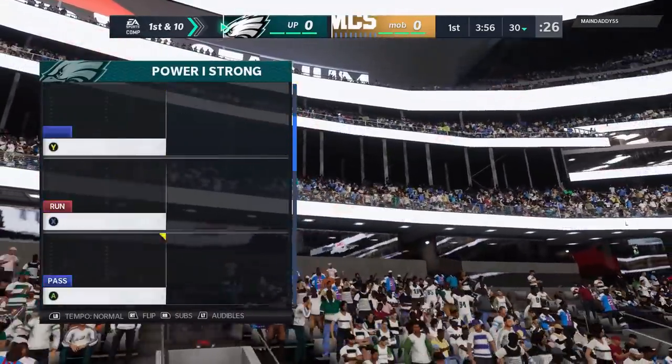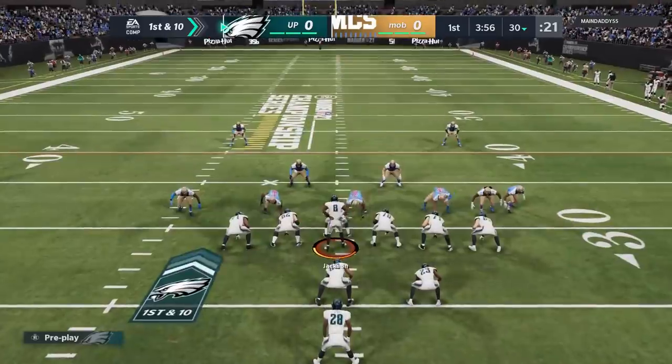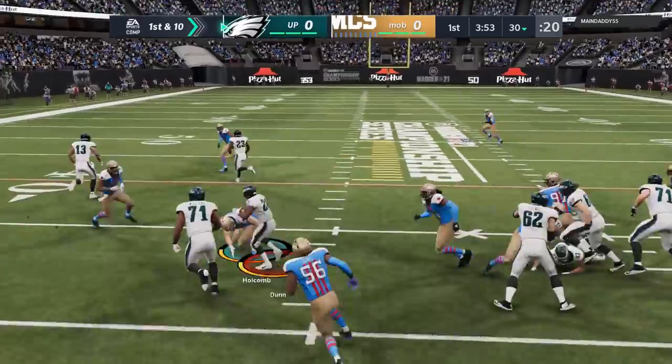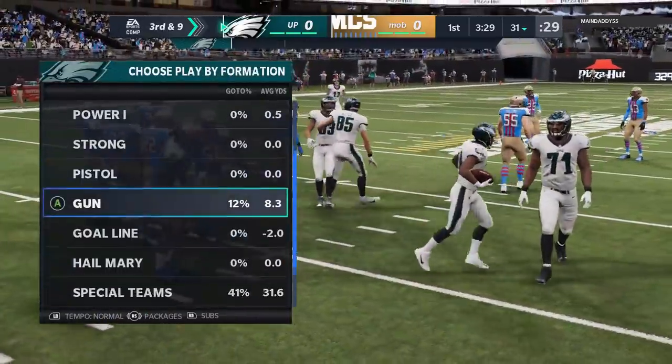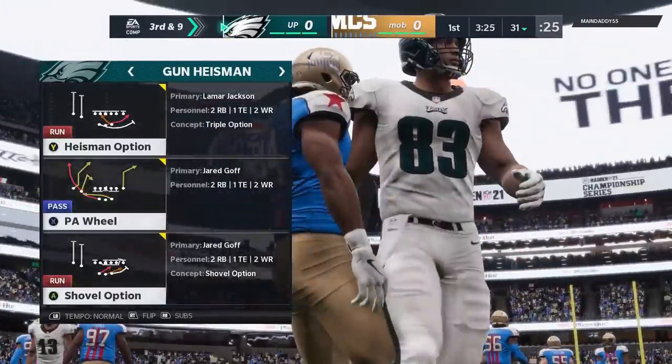Starting off on offense, I'm using the Ravens playbook and pretty much every series you see is going to be something that I put out, like this power I formation I've just put out. I start off kind of slow in the game, which is kind of typical of me — I'm a slow starter. So the first run doesn't really work out. Next series, I'm going to go to the Heisman formation, which I also just put out. I think that was my Saturday video.